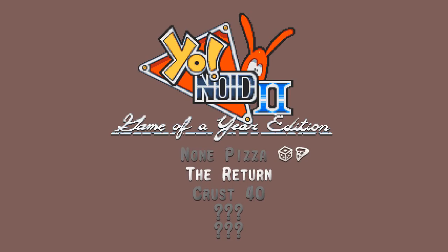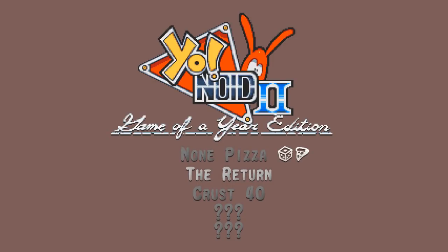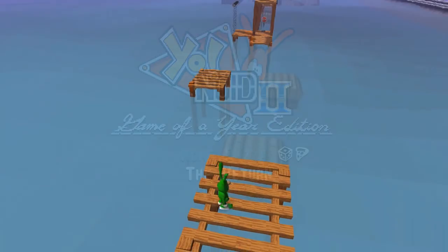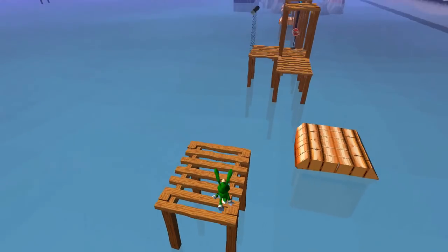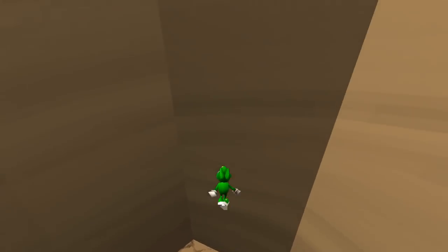Yo-Noid 2 now has 5 playable characters. On the New Game Plus menu, Nun Pizza — which is presumably with left beef — is your typical garden variety Noid. You start the game with this Noid; it's the Noid, it's actually the Noid. Completing the game once unlocks Mr. Green, who is the antagonist of the original Yo-Noid, and he's kind of the Luigi to the Noid's Mario. He jumps higher, but he's a whole lot more slippery, and this leads to a lot of boundary breakage.